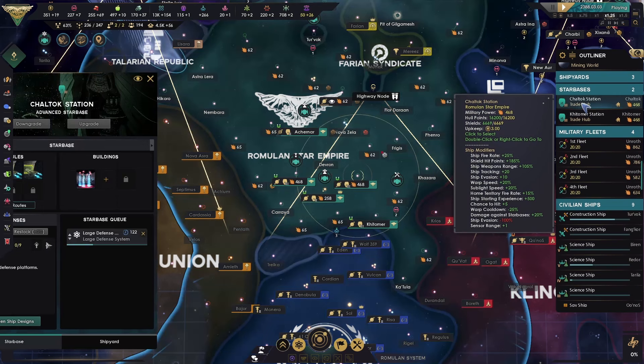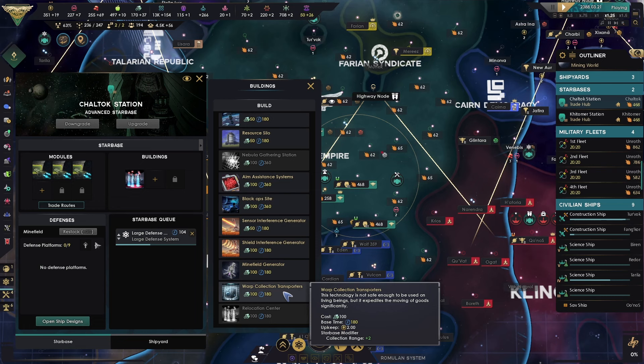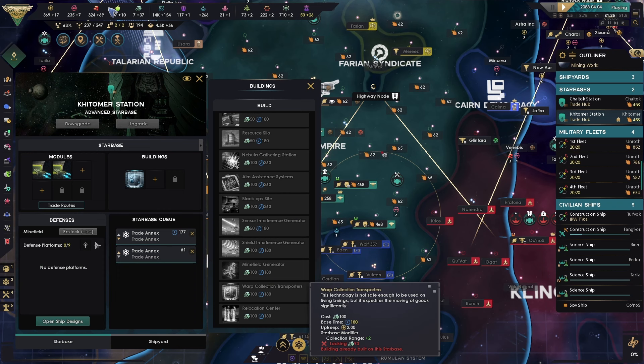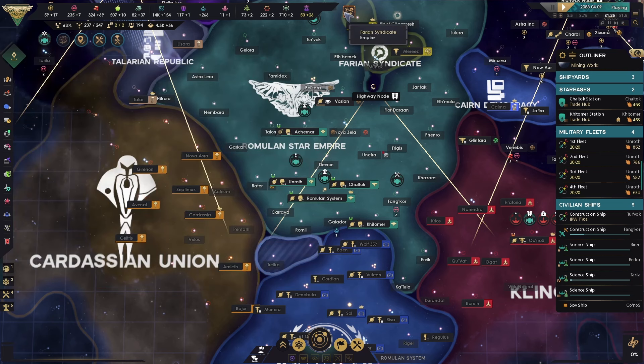Now let's fix up our star bases here. That's been done. Minefield. Collection range. And here. A relocation center would actually be good. There we go.